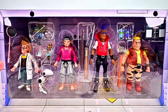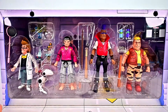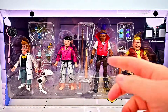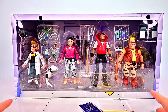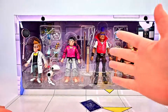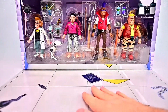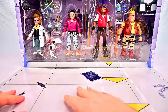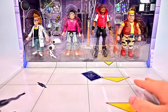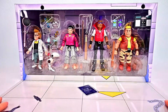So we have Baxter Stockman, Hamato Yoshi, Bebop, and Rocksteady — all four of these look really cool. We get a lot of cool accessories that go with these characters, and a nice display background. We have what looks to be the inside of a lab, maybe like the Technodrome or something. We even have some designs down here on the bottom with what looks like a Roadkill Rodney head, a blueprint of some device, chains, and all sorts of stuff. Another cool pack with a lot of detail going into this box.